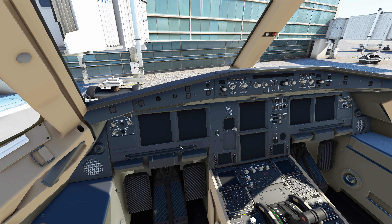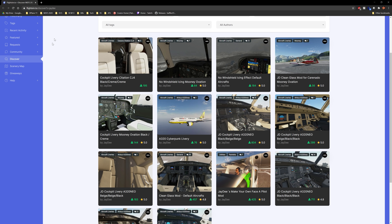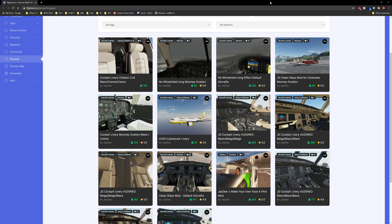A lot of people have asked in my previous A320 videos how I changed the cockpit livery, so I'm going to walk you guys through that now. Links for everything will be in the description below. First thing we're going to want to do is go to flightsim.to and pick a livery — he's got quite a few here.